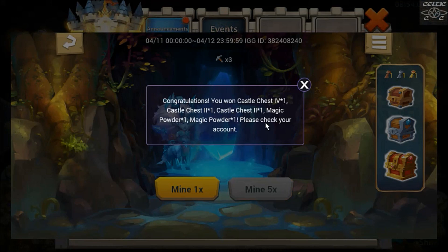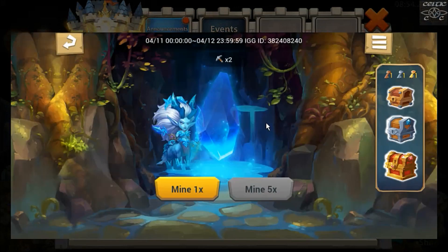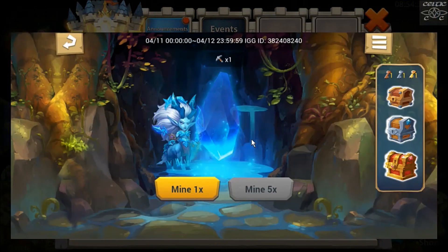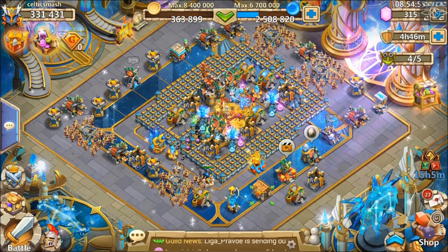Seeing a few too many magic powders there. Three more to open - hopefully all castle chests, I don't want to see any magic powders. Castle chest four, that's fine. Nice, can we get a five or six at the end? Chances are slim - oh there's a castle chest five! And last but not least, another castle chest five. At least got a couple of castle chest fives to finish which is nice. Collect everything.